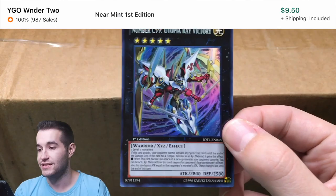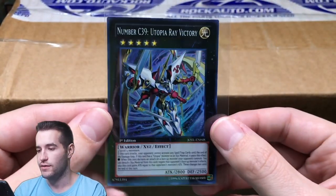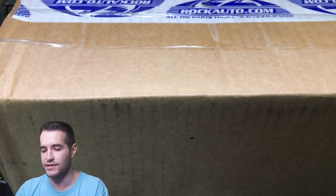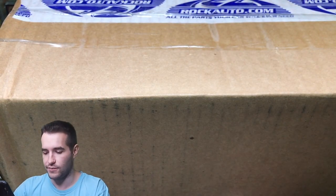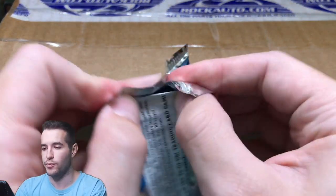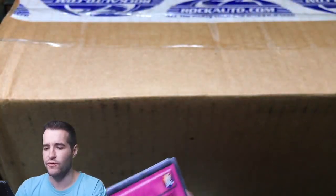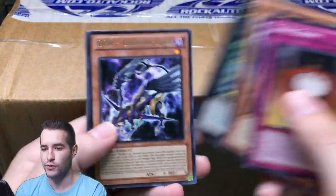Number 39, C39 — Utopia Ray Victory. This is like a $9 super rare. That's really good. And this is a really nice ultimate rare obviously, because if the super rare is $9, then the ultimate rare is definitely pretty solid. So that's a good super rare pull. I'd take the ultimate rare version. I have pulled that ultimate rare version once, I think. But never the Star Eater Ultimate Rare.